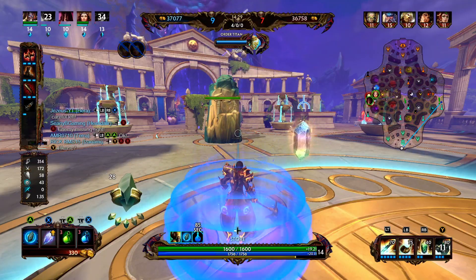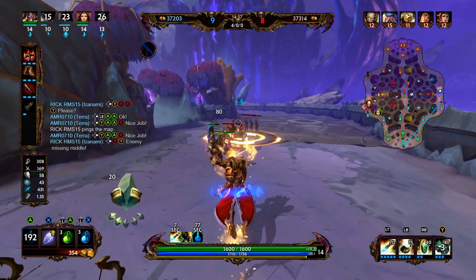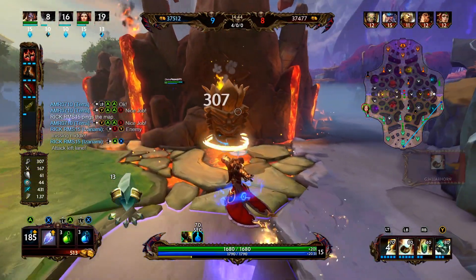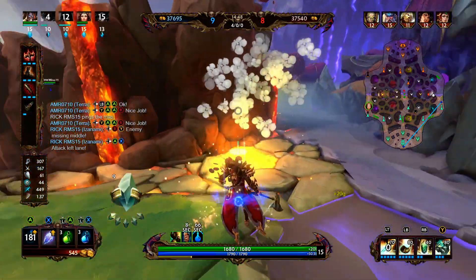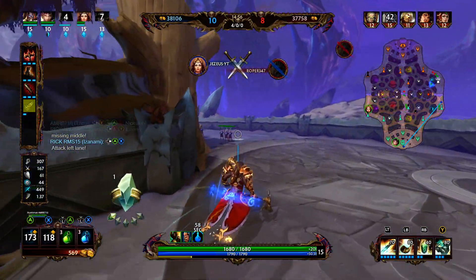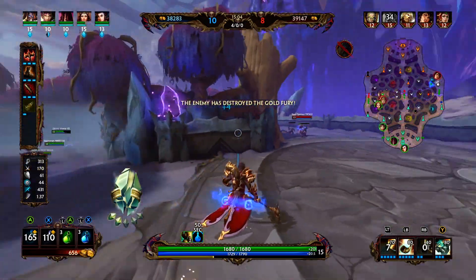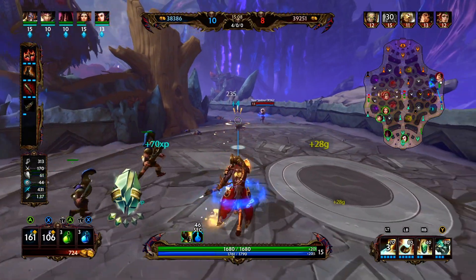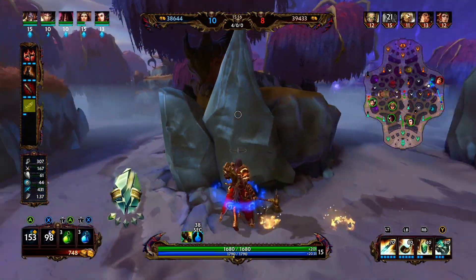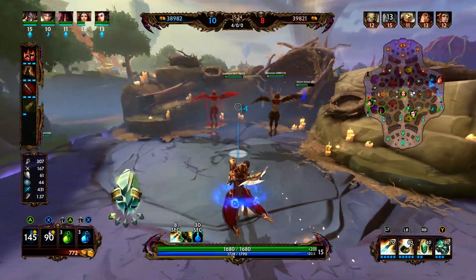We're going to use our teleport to get back over to solo lane. Looks like Bologna just left and there's a team fight going on on the left. Our stats are looking kind of nice. It looks like our team has a little bit of a lead. In our matchup, we have quite a bit of a lead — up two levels and 4 and 0. We're going to check their blue buff — doesn't look like it's there. So we're going to rotate mid, see if there's anything we can do. We're just going to steal these harpies and then make our way back.